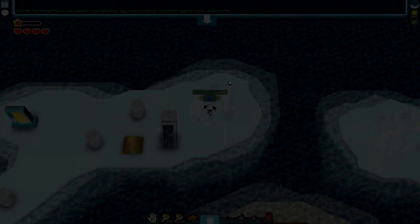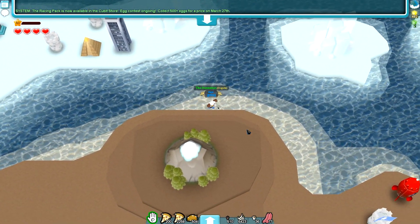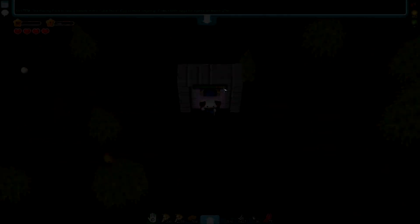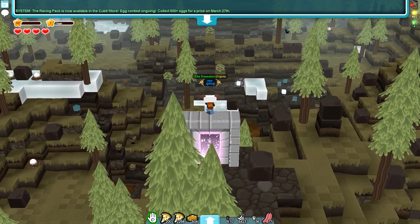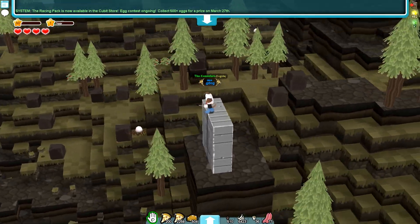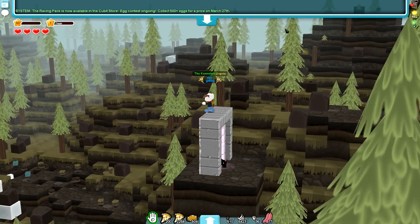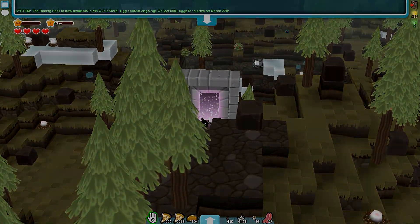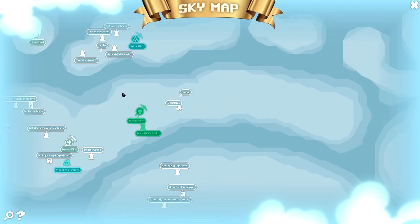We've got a little bit of light snow in that arctic mine. The real thing we want to find is these new cavern mines — they are in the mountain mines. They're not in every single mountain mine; they're in about one in three, so we need to go hunting. As this one is all blown up I think we'll go to a different one.